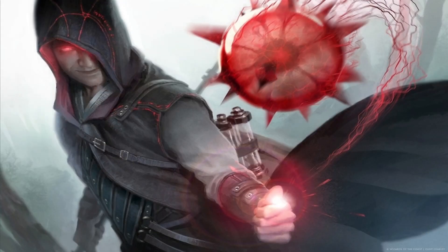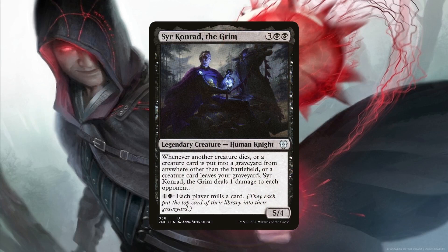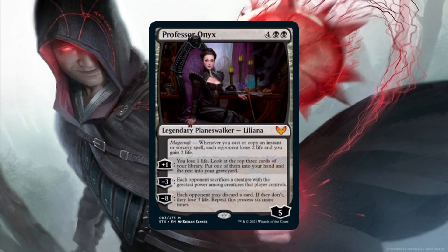Sir Conrad the Grim pings all opponents each time a creature hits our graveyard from anywhere, so any creature we keep discarding or sacrificing will definitely add up. If we're doing it infinitely many times, then we win right then and there. Professor Onyx also hits all opponents by draining them for two with each Magecraft trigger. Her loyalty abilities are quite useful as well, but she's mostly here for her Magecraft ability.